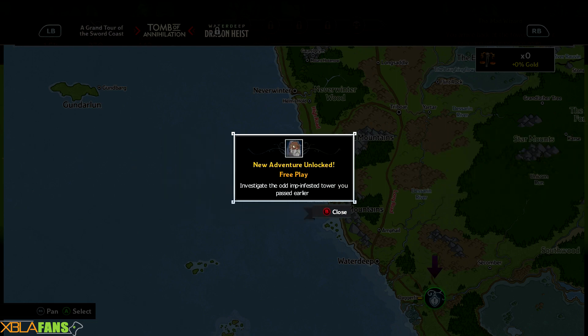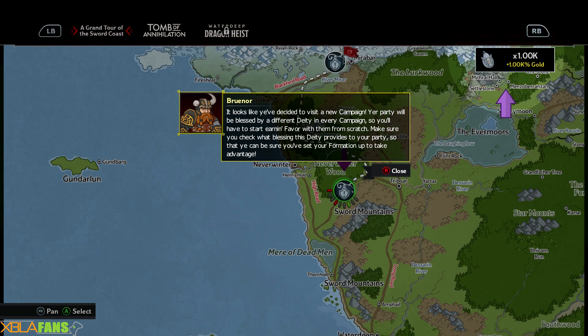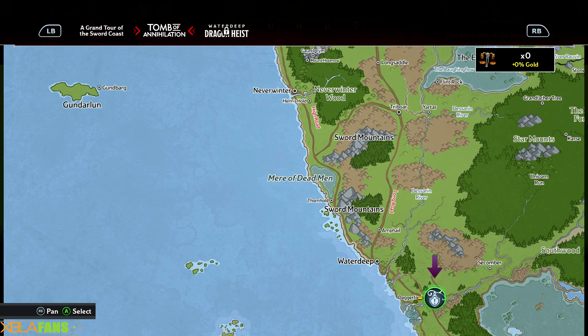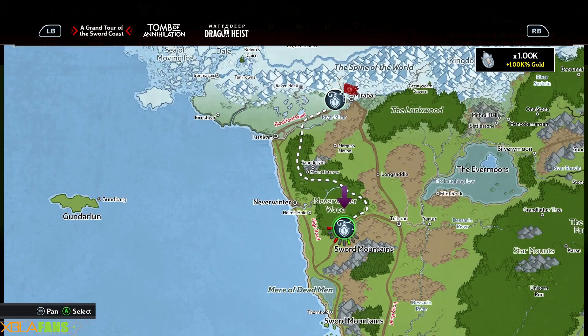I've unlocked imps and stuff like that. We're gonna go do a free play thing. You can now start adventuring the new adventures on all maps. I have different deities and stuff like that. Tomb of Annihilation — complete 50 areas. I'm gonna do this so I have some time to talk. These are the different events and you unlock them as you go.